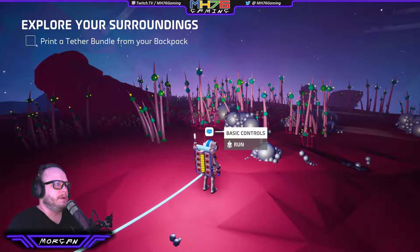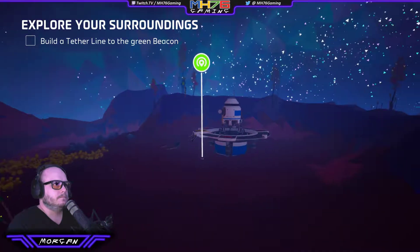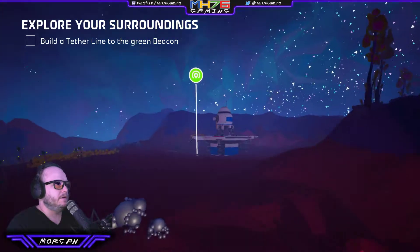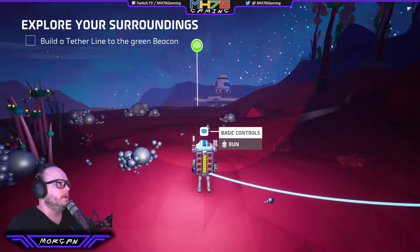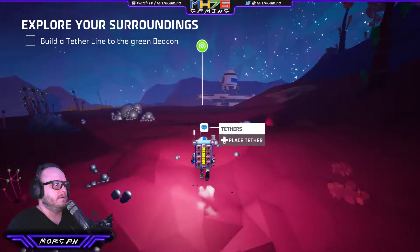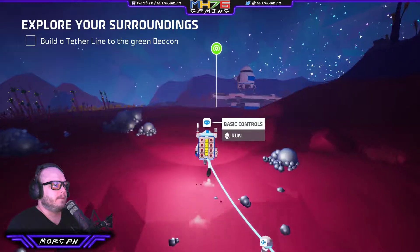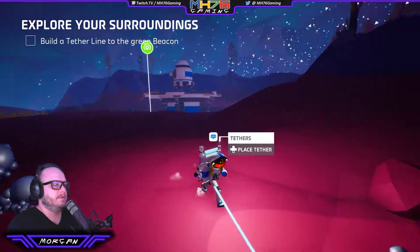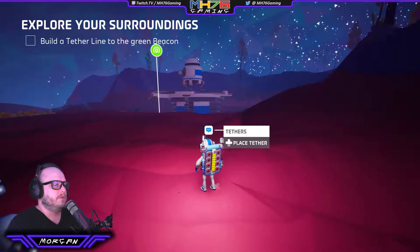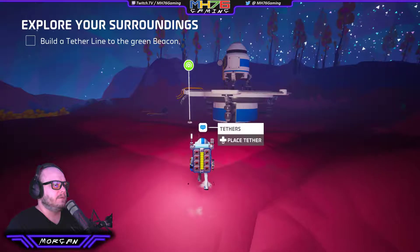Close backpack. Alright, we've got to get over there so we can get off the planet — or get back into orbit. So build a tether line to the green beacon. Let's get out here. Drop a tether. The tethers you drop have just slightly more range than these backpacks, so if you're just out of range and drop one, it'll be good. If you go too far, it won't actually connect back up.